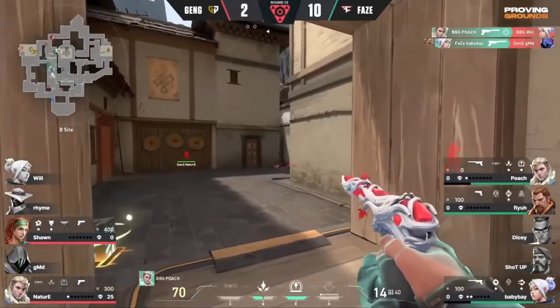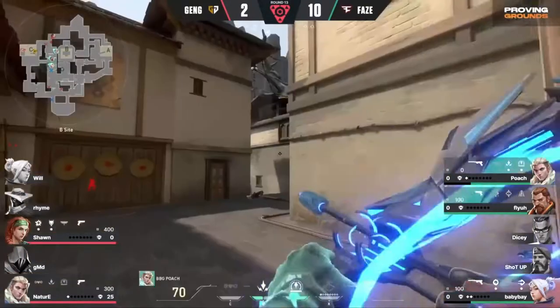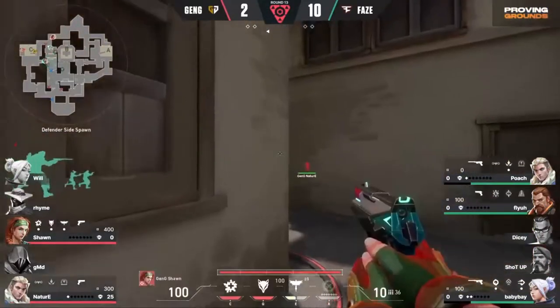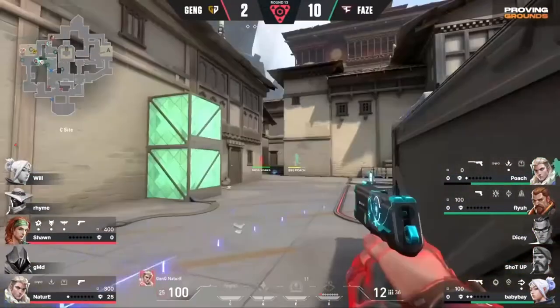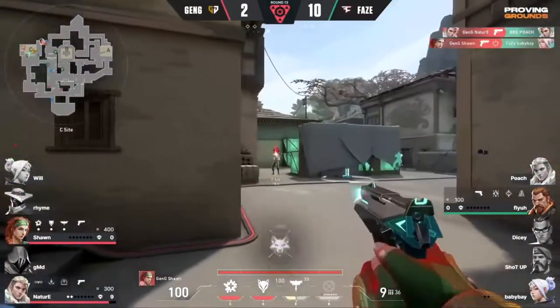Three versus two, spike planted — they have to get that defuse going. Nice position from Sean. And Nacia can play the bait game there for Sean — that's really the setup. But it all falls on Nacia not dying here. There's a quick tap — oh, that's beautiful, that's perfect. That's absolutely perfect here for Gen.G. Can they finish it off?